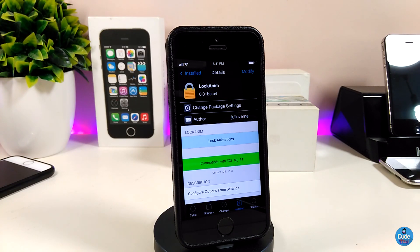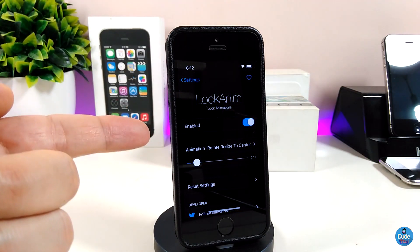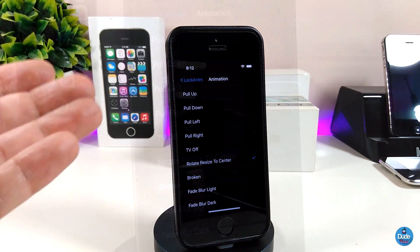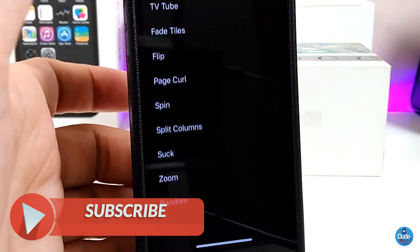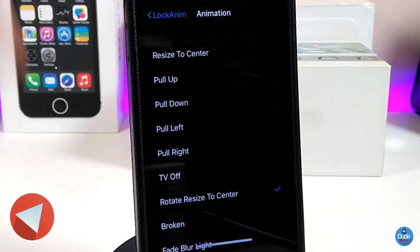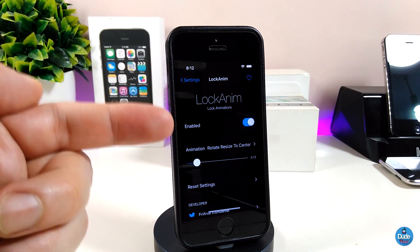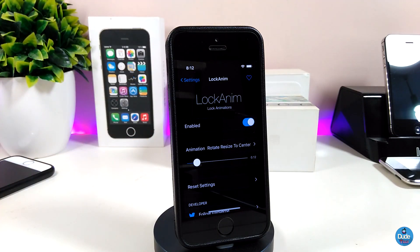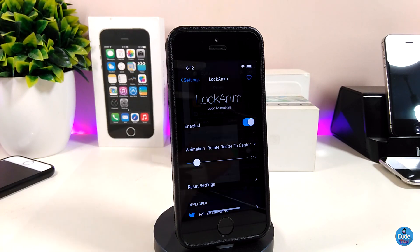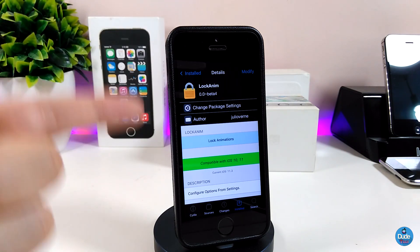Under the settings for Lock Enemy, first go ahead and enable the tweak. There are a lot of animation styles you can pick from — many different kinds of styles to choose from. You can also adjust how fast you want the animation on the lock screen. Keep in mind that once you're done with all the configuration, you need to respring your device for the effect to take place. It's a really beautiful and nice tweak — I highly recommend you give it a try. Go ahead and download Lock Enemy.